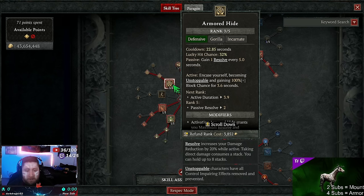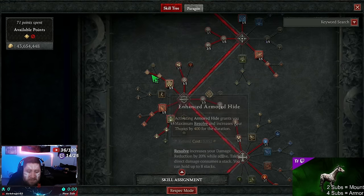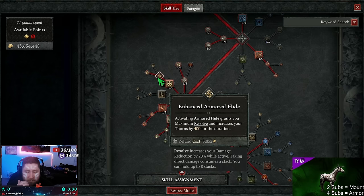We're in Gorilla, so Armored Hide gains one Resolve every five seconds, makes us Unstoppable, and grants block chance. There's a key piece of tech here: there's a paragon glyph that increases damage by having Thorns. Enhanced Armored Hide gives us Thorns, which deals thorn damage and procs that paragon glyph — I'll cover that in the paragon section.